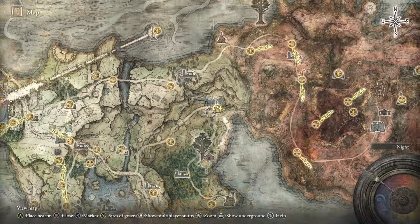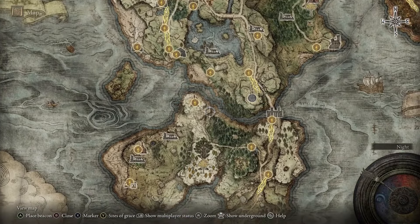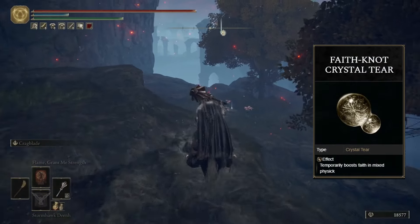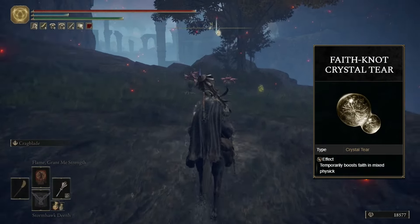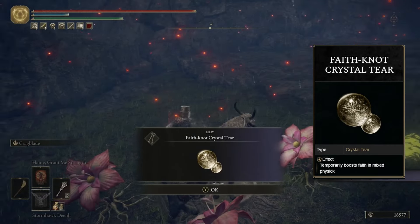Next you're going to head down to the northern part of Weeping Peninsula, right here on the map, and you're going to obtain the Faith Knot Crystal Tear. It will be sitting inside an altar surrounded by a bunch of little flower enemies — just run up and grab it and you can be on your way.